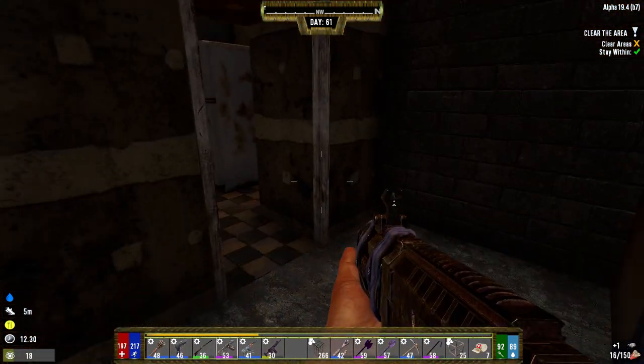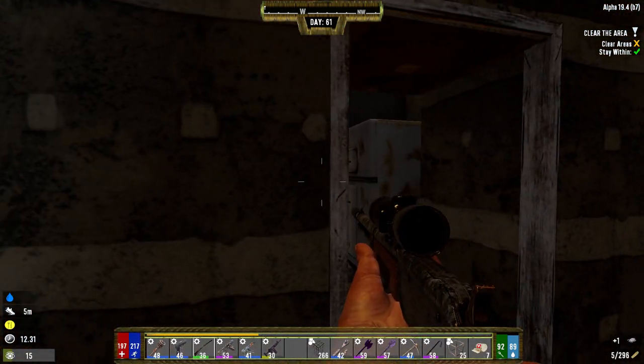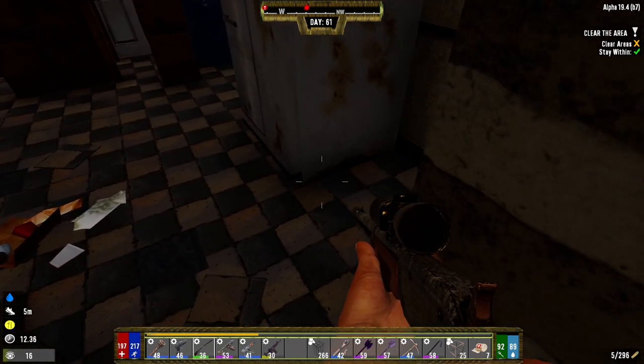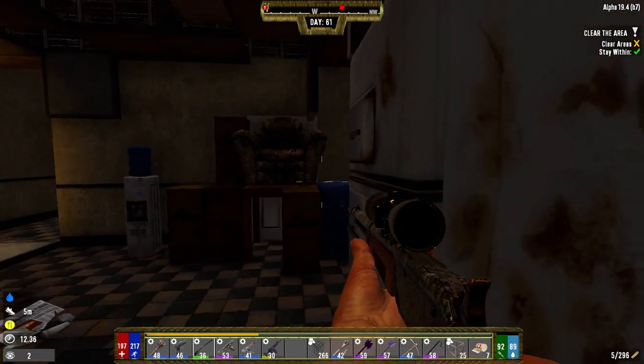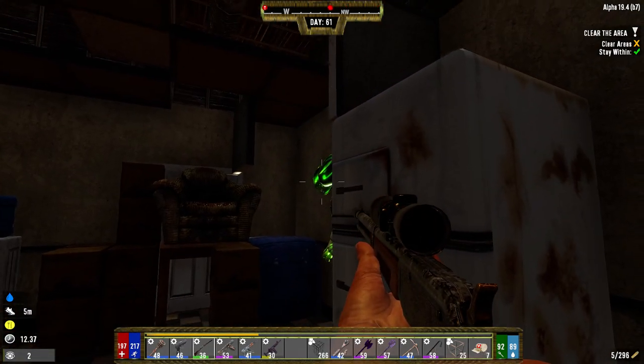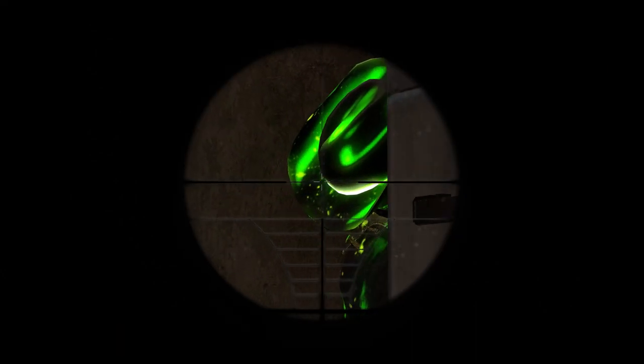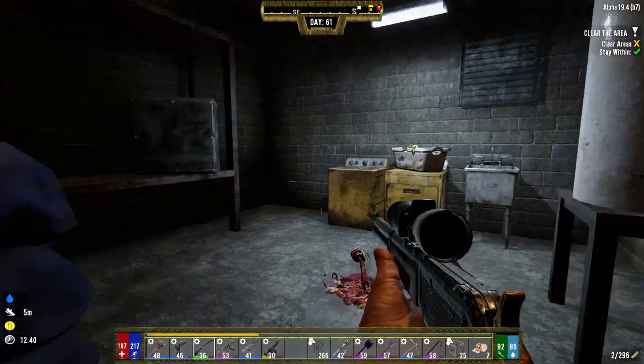One of the things I'm looking forward to with alpha 20 — I see somebody glowing right there. Can I see the top of your head? I can't tell what you are. Hang on, let me see if I can keep from getting hit by whatever this is. Holy — okay. Oh sweet Jesus — stand up, run!